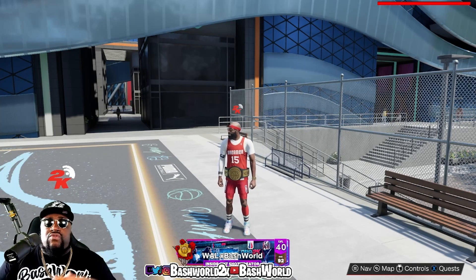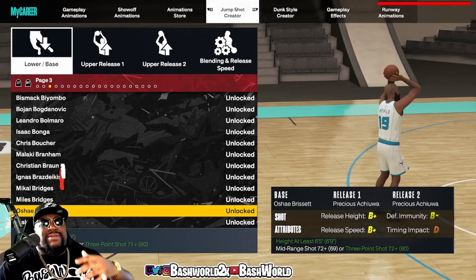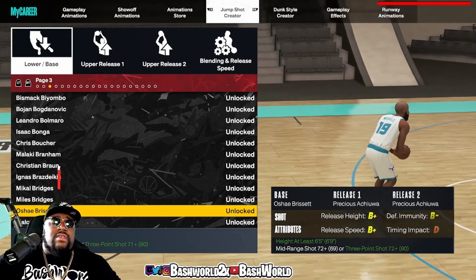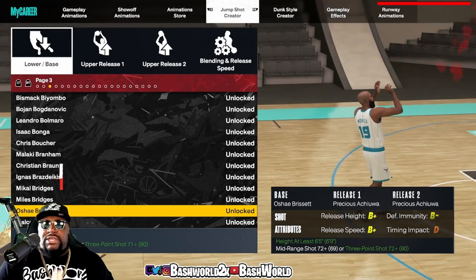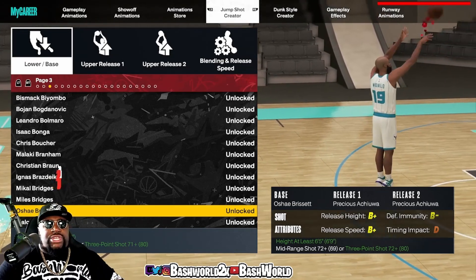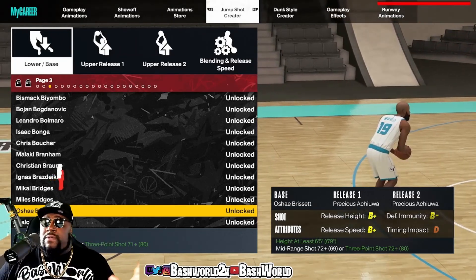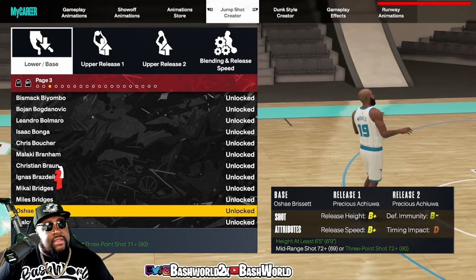I'm gonna give you two options — two great jump shots. The first jump shot I'm gonna give you is the one I use on my 6'9" build. It's really smooth, I make a lot more shots with it, and it's not hard to time. The base is Oshay Brachette. The release one and release two is the same person — Precious.